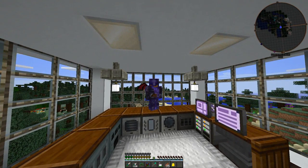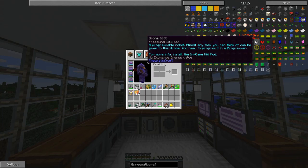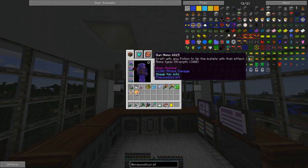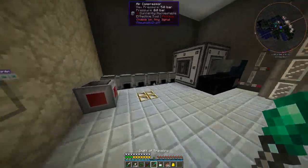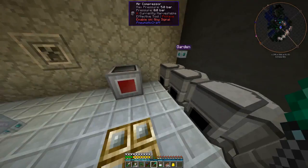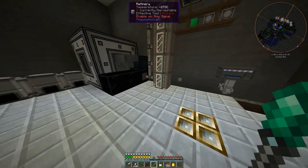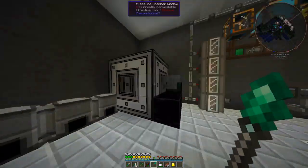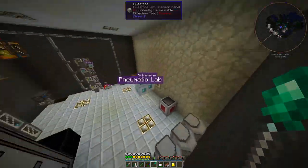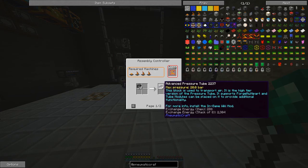One thing I'd like to do before we really start getting into drones — you might notice that drones can hold 10 bar of pressure. Our current pressure system is only capable of producing five bar max, and all of our pressure tubes can only do five pressure before they blow up and destroy everything around them, which would kind of suck.